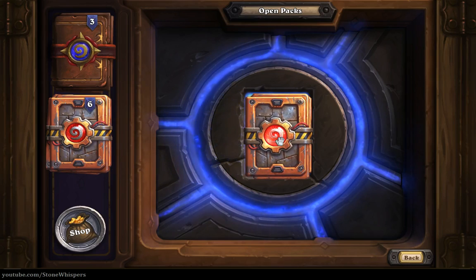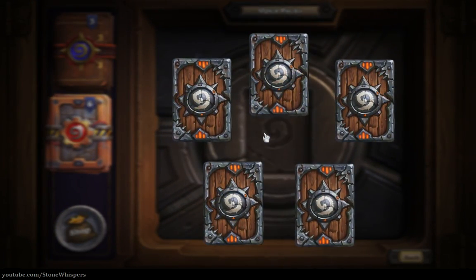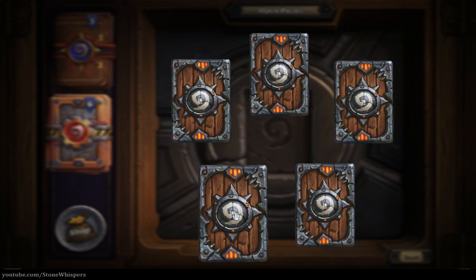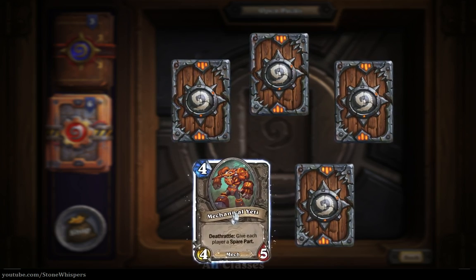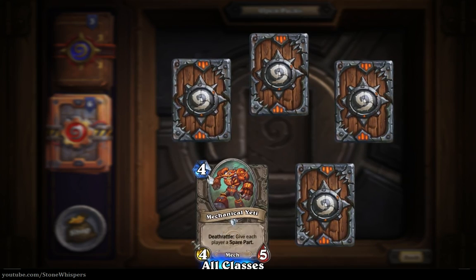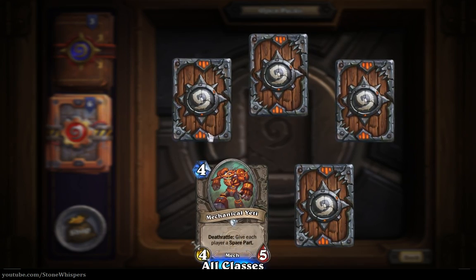We'll move on to our fourth pack. This is our uncommon card, so let's click it over and it's another Mechanical Yeti. Three-five, I suppose it's the same as a regular card but gives you the spare part. Oh, an epic card - let's leave that one, we'll talk later.